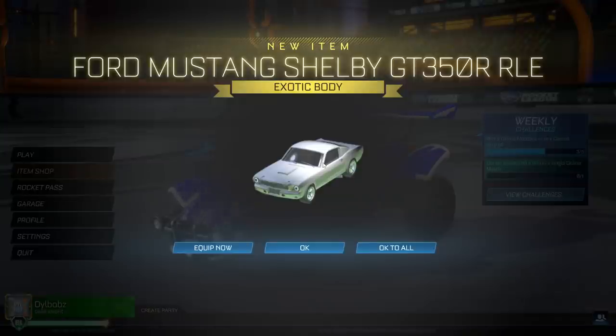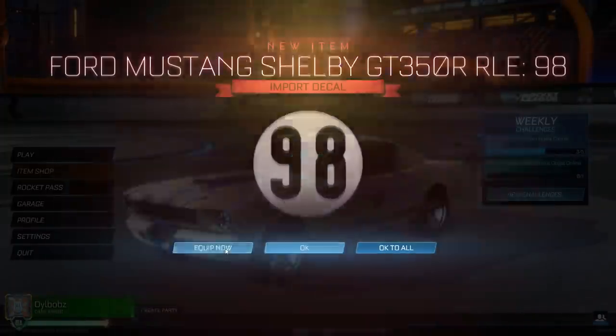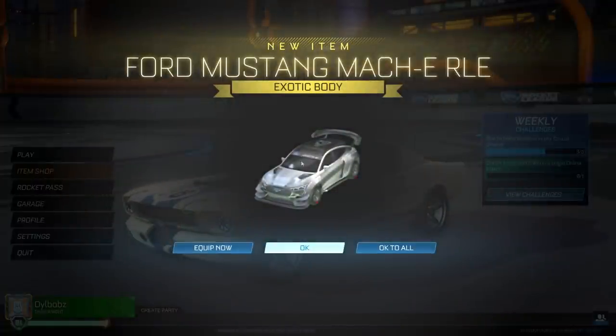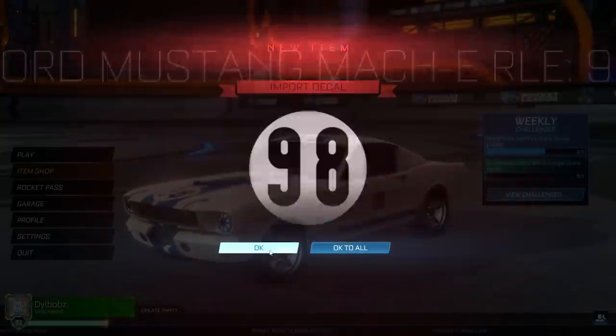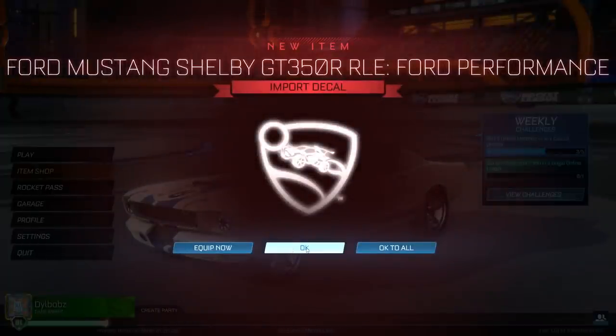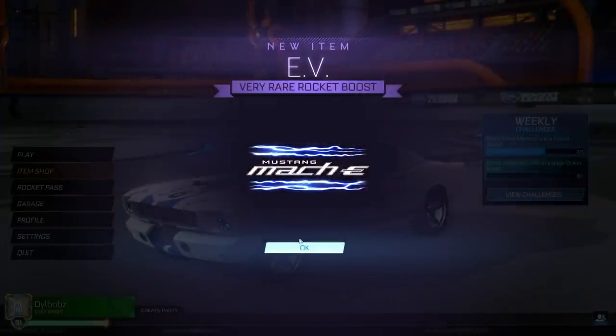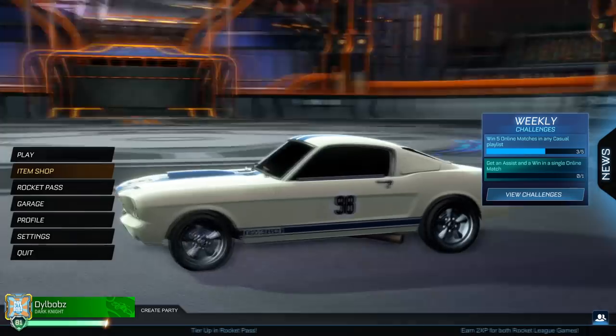Which we can see on our screen — it's a classic car and it looks amazing. The bundle also comes with the electric car, the Mach-E. We've got the Shelby wheels, the Shelby car, the 98 decal, the Mach-E RLE which looks so much cooler than I thought it would, the Ford Performance decal for both cars, and each car comes with their own wheels. You also get this EV boost which goes on the Mach-E.